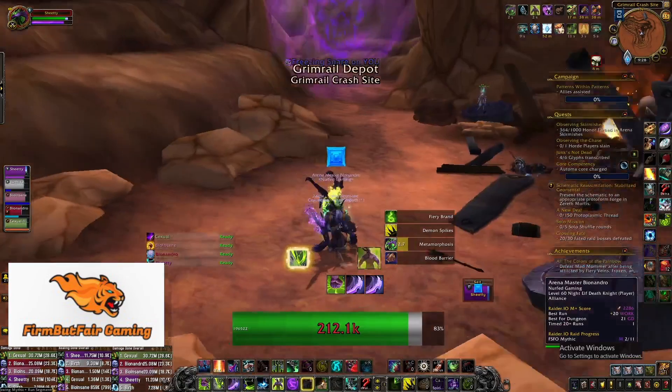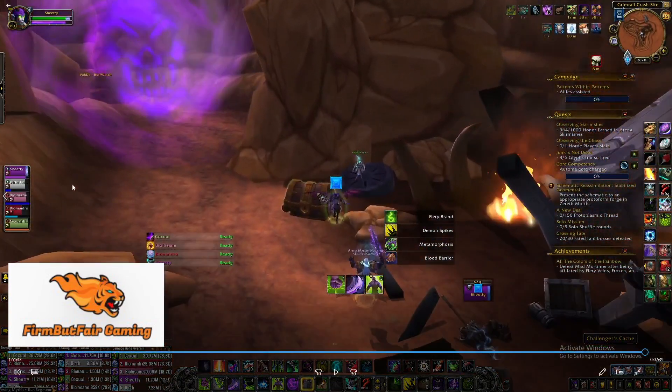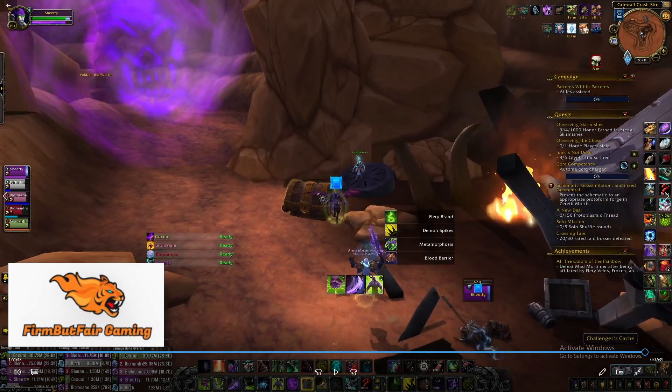So we really banged that one out — it was a great run. Loads of DPS; everyone was crushing it. Healer was crushing DPS and heals. It was a really great group through the Grim Rail, and that's the idea on how to do Grim Rail. If you have any questions on Grim Rail, leave a comment below. Don't forget to like, share, subscribe — Deflect, Firm But Fair Gaming. We'll see you in the next video.